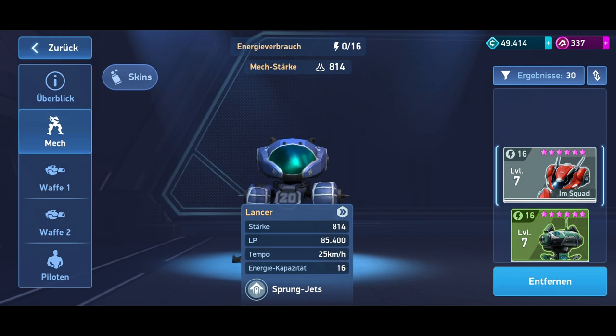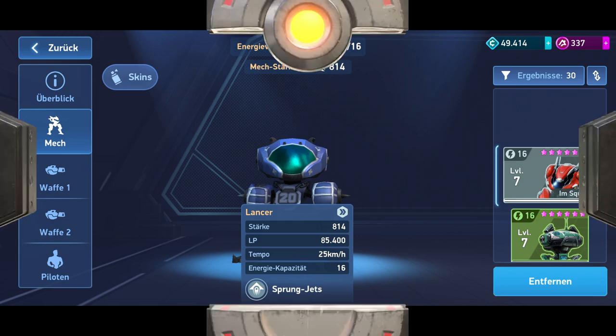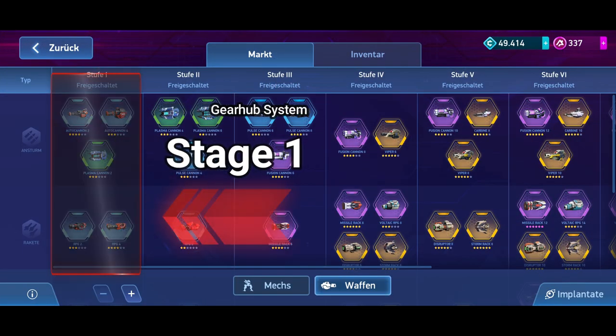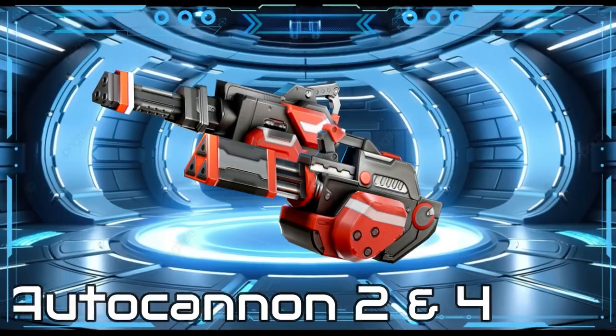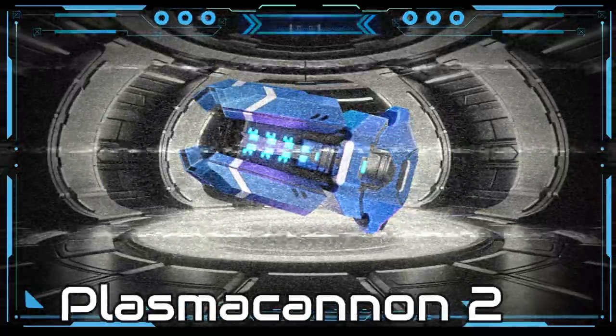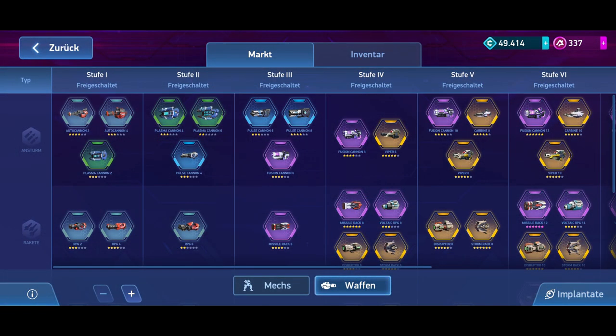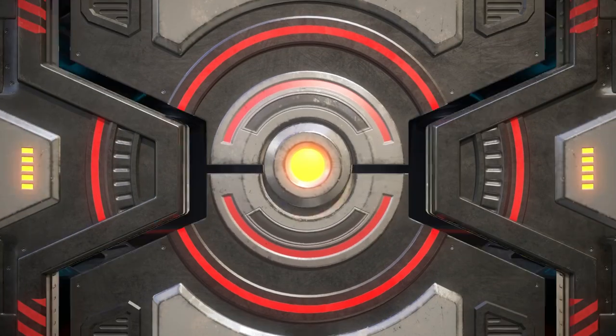Therefore, I would recommend Paragon. In the first level of the Gearhub system, you have 5 different weapons to choose from: the Auto Cannon 2 and 4, the Plasma Cannon 2, and the RPG 2 and 4. Which weapon system you use depends, of course, on your play style. Personally, I recommend the Auto Cannon 4.